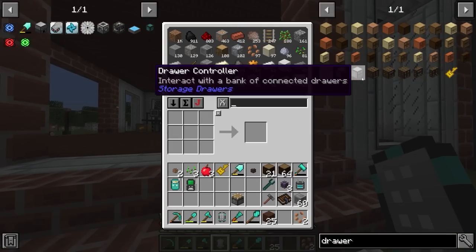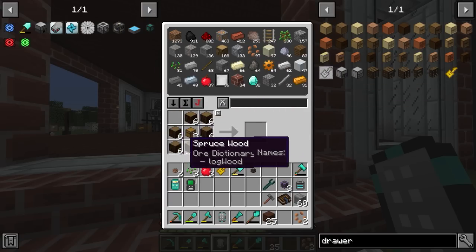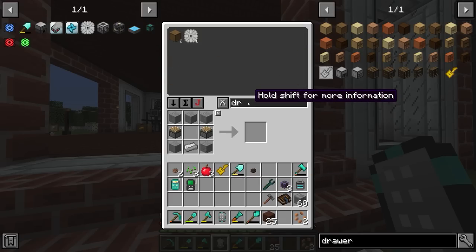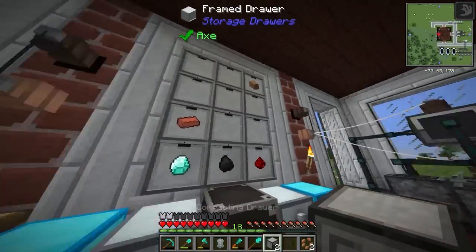Back over here, we were working on getting compacting drawers. For that we needed more pistons — we'll craft some spruce planks and make a couple of pistons. Ideally I want at least two, which means we also need at least two more regular storage drawers to upgrade into compacting drawers. We don't need to bother with framed drawers here. Unfortunately, in this pack the compacting drawers can't be framed or customized, but that's fine.